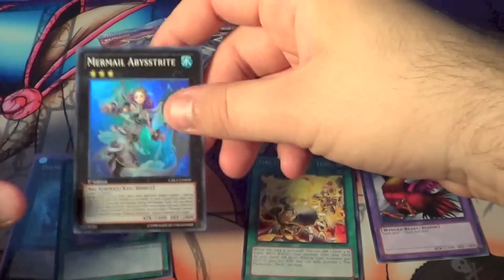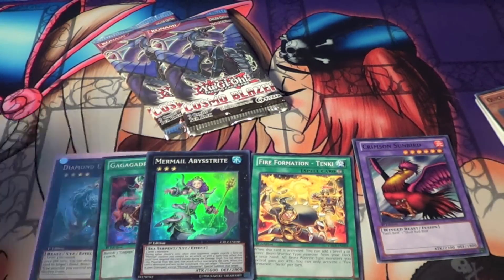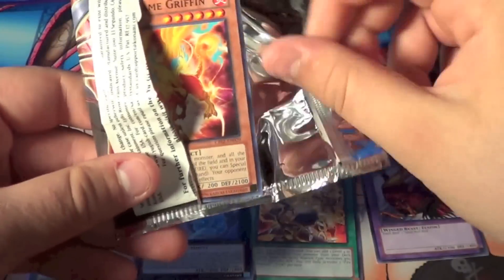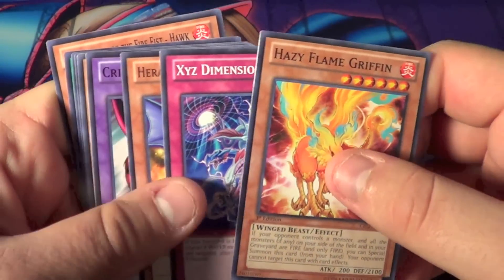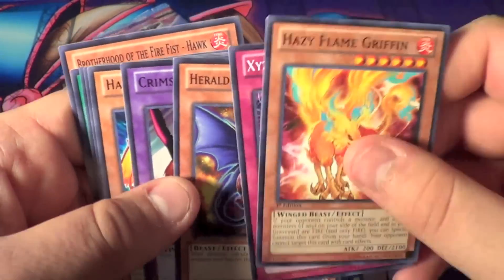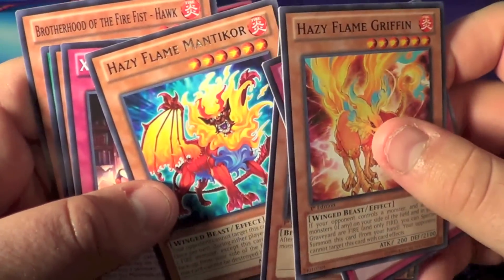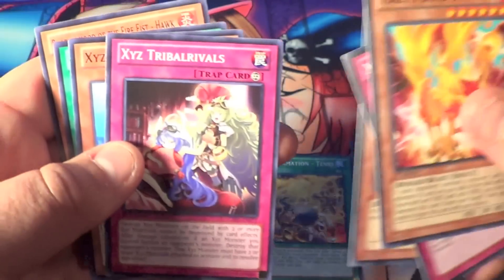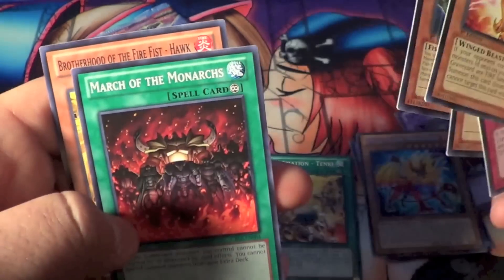There's no way we could pull more out of there. That would be insane. There's no way the pulls could be that good. Hazy Flame Griffin, Xyz Dimension Splash, Geralding Beast, Basilisk, and a Crimson Sunbird. Hazy Flame Manticore — I actually need some of these, so that's cool. Xyz Tribal Virus, Xyz Remora, March of the Monarchs, and Brotherhood of the Firefist Hawk.